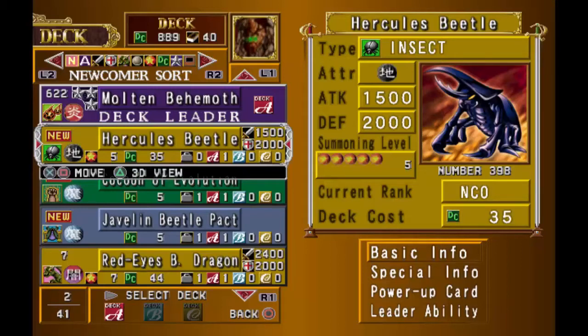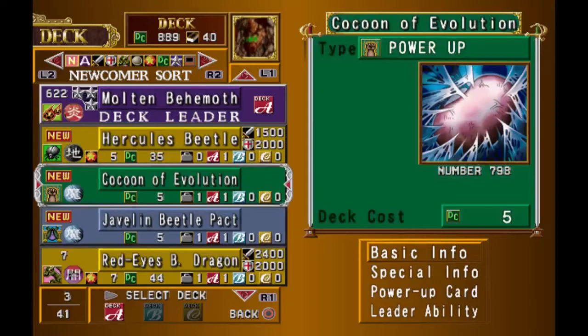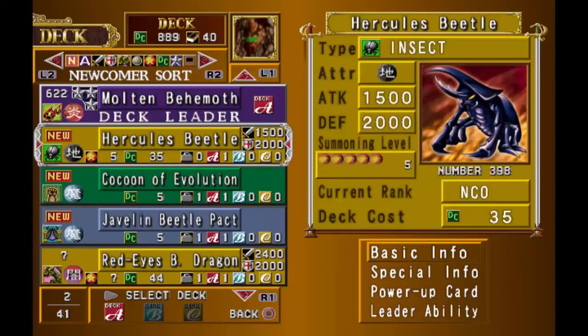Look what I managed to get my hands on after about three games. I'm not entirely sure why I was unable to get Weevil to summon this onto the board — I think he runs multiples of it. He kind of has to, to play his Javelin Beetle Pact. I managed to get another copy of that as well, but I'm not going to run it. Same thing with Cocoon of Evolution, but again, not going to run it.